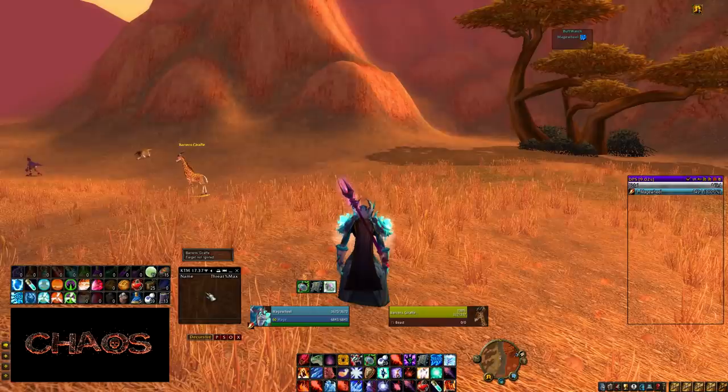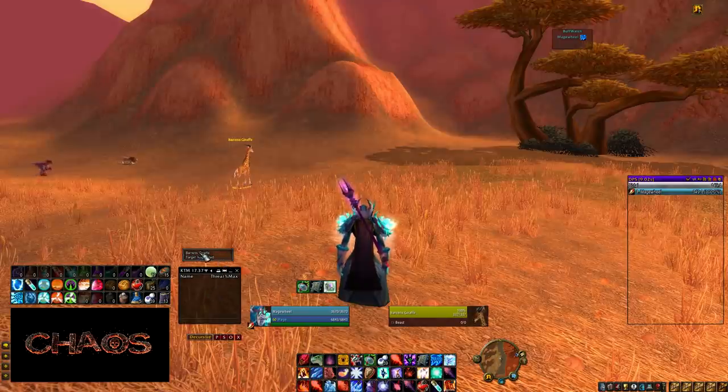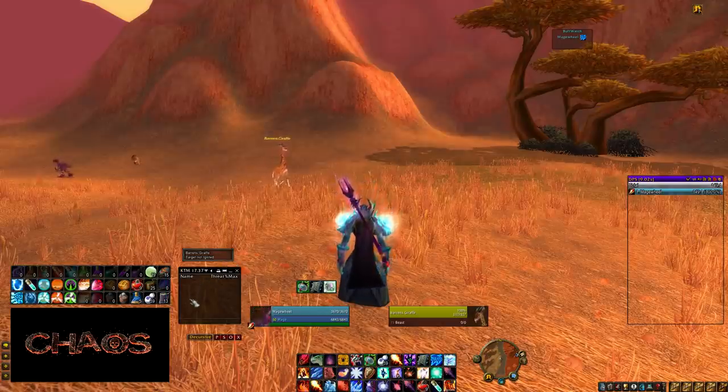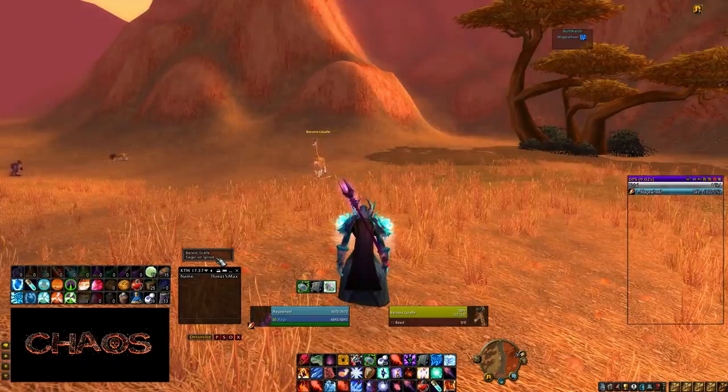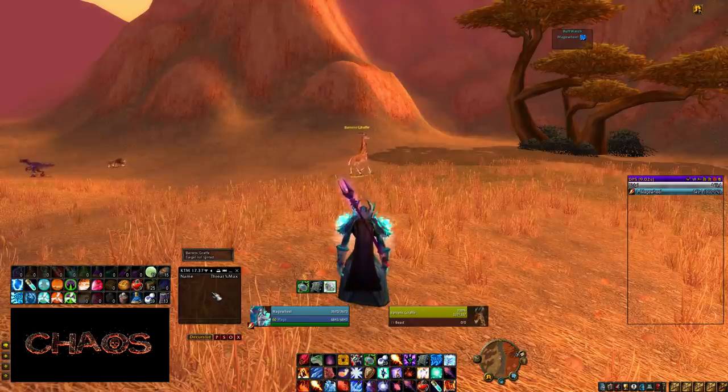Right above Ignition I can also see KTM — the threat meter. KTM shows bars of how much threat you have. I can quickly check: do I have the Ignite, how much is it ticking for, and where am I on the threat meter? If I see myself rising really fast due to high Ignite DoT damage, I basically tell other mages to stop casting fireball to drop the Ignite — I even have an add-on that says 'drop the ignite' in raid chat. KTM is a great, simple threat meter, and threat is such a big issue in vanilla that you really should have it.